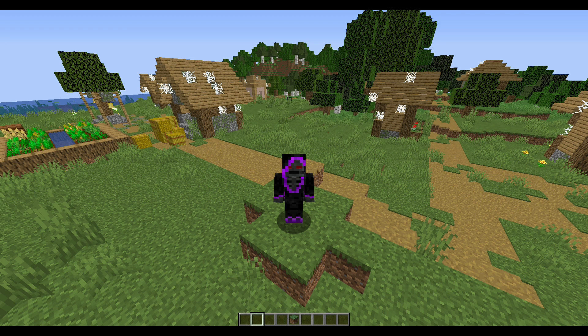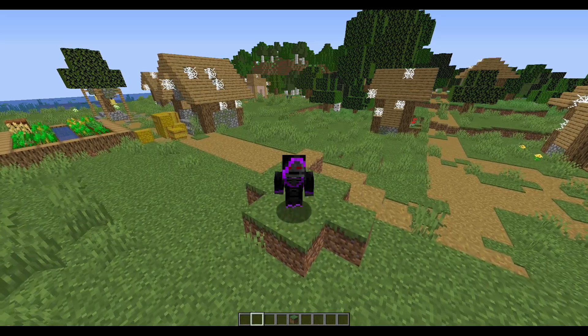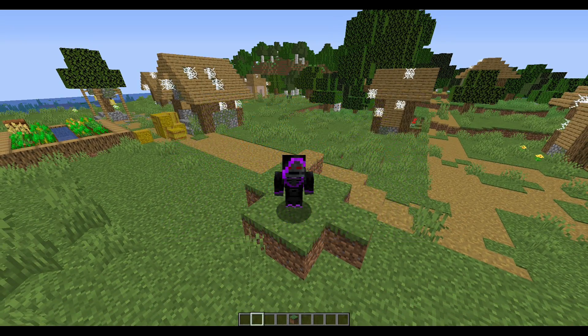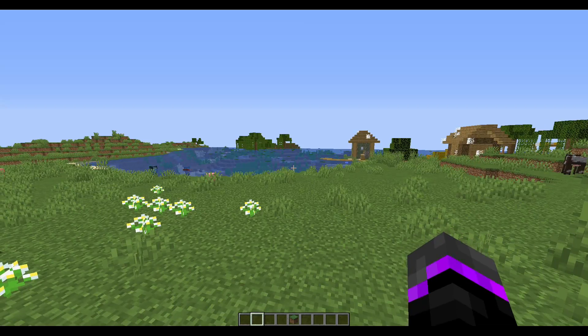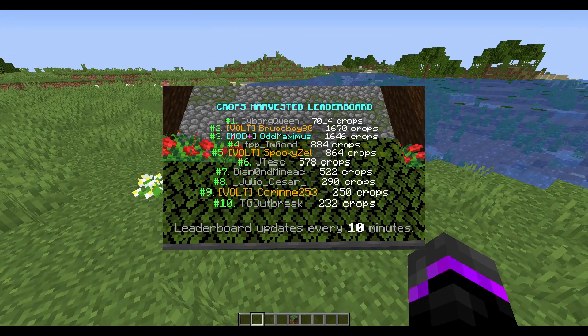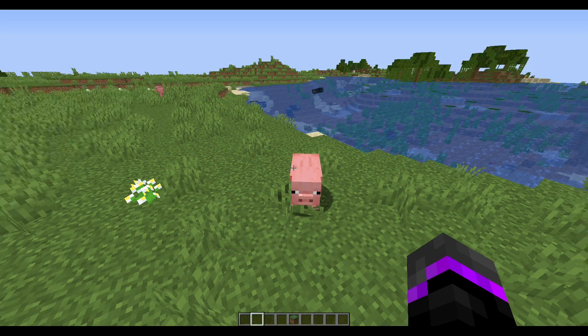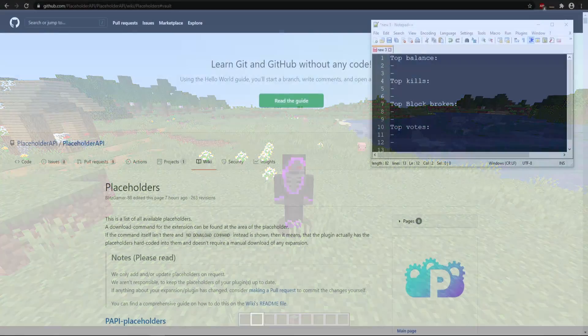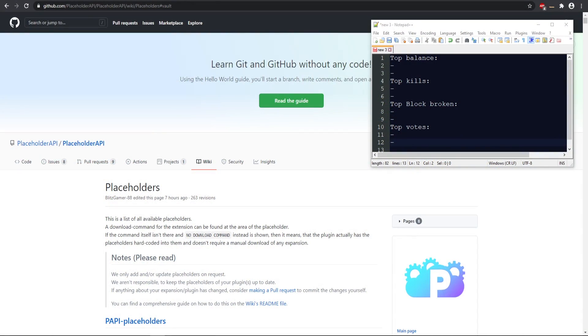What this plugin does is it uses PlaceholderAPI to get values from other plugins, and with those values you can make your own leaderboard system — a top one, top two, top three ranking with a player's name and that specific value. This is useful for things like top players with the most fish caught, most pigs killed, or anything that uses a specific numerical value.